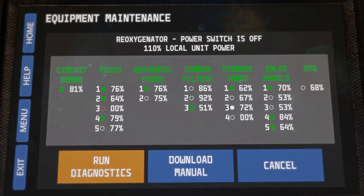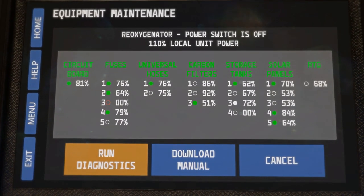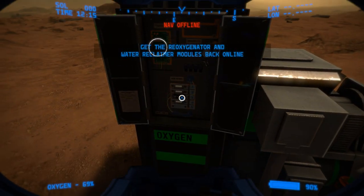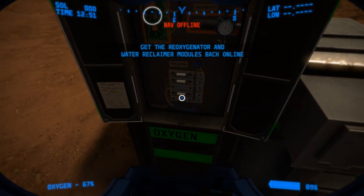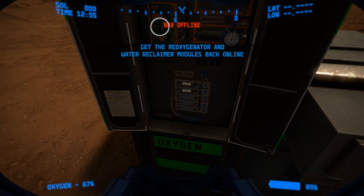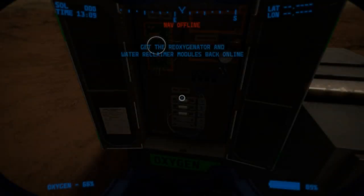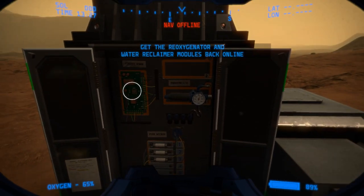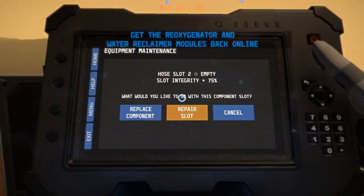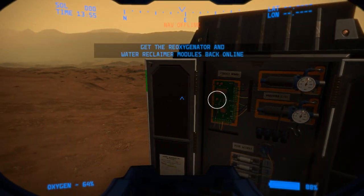One fuse is busted — going to fix that, also going to change the filter to the first position. Third fuse is busted, repair it. Going to take the fourth fuse, place it where the third was. I like this idea — basically after you get everything up and running, you have to come back from time to time to repair these. This is the oxygenator — green means it's working for oxygen. I'm going to install a second hose because you can go three days without water but not three minutes without air.